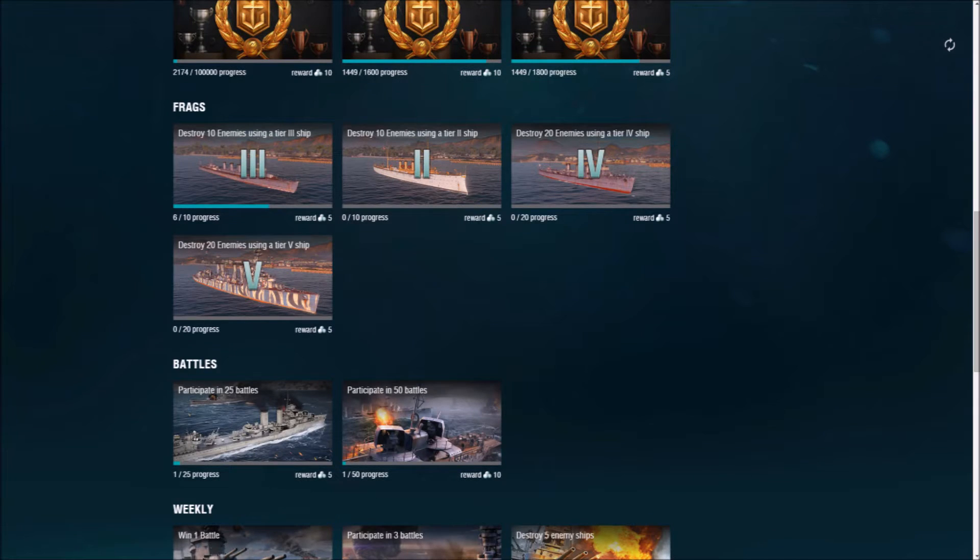The next set is for frags, and that is dependent upon what tier you're playing. If you're playing in a tier 2 ship and you get 10 kills, you'll be rewarded 5 pearls. I played in a tier 3 ship — destroy 10 enemies using a tier 3 ship — and my progress is 6 out of 10 for that. No pearl reward for me yet, but I'll probably get it in future missions.